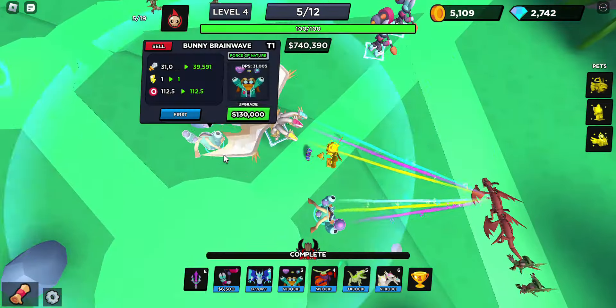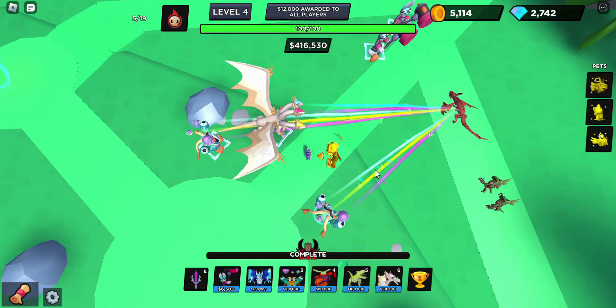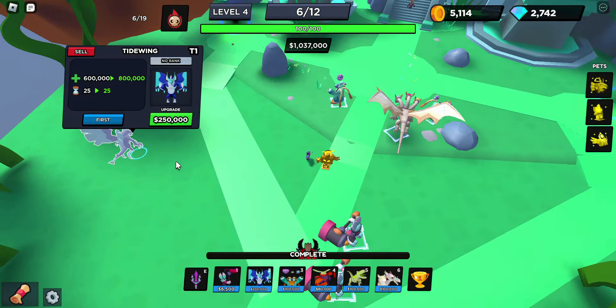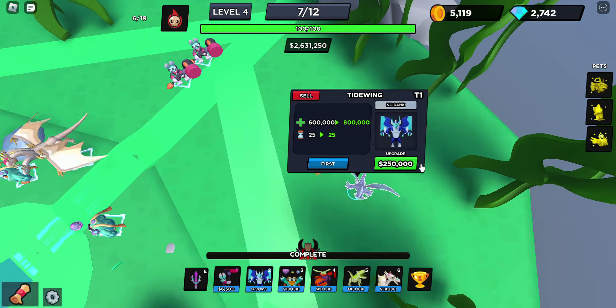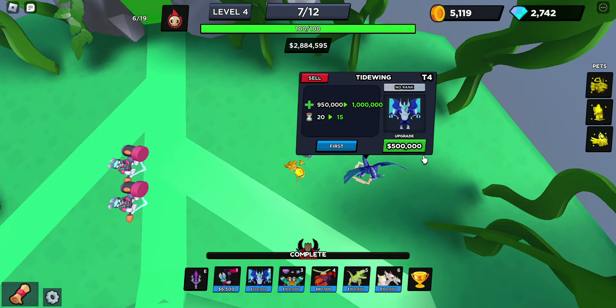Let's get down two Bunny Brainwaves — one there, one there — and then just max them out. Then maybe after this I can get a Tide Wave. I don't know how many of these you can place, but here's tier one. Tide Wave tier two, tier three, tier four.